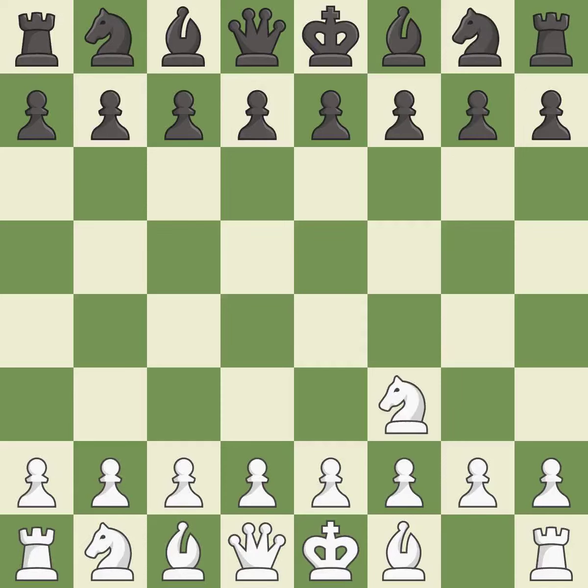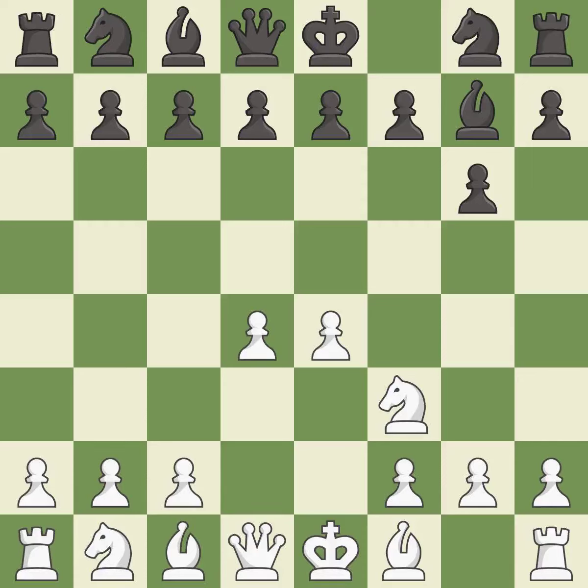The Reti is a less common but flexible opening that controls the center with the knight before committing a pawn. G6 prepares to fianchetto the dark-squared bishop on G7, where it will sit on the long diagonal. The bishop is ready to be developed to an active square. This fianchettos the bishop by placing it on a powerful diagonal.